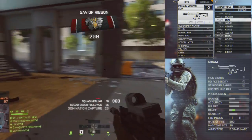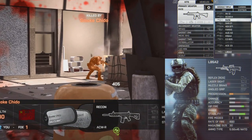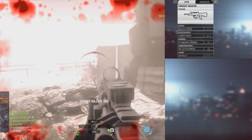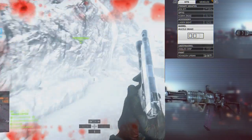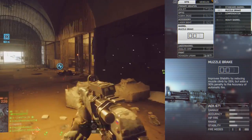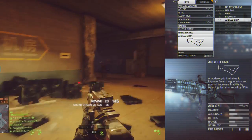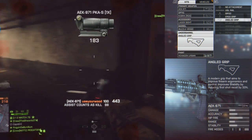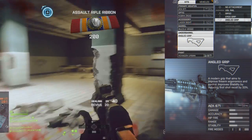Other assault rifles I like to use in the same style as the M416: the AUG A3, the ACE 23, and if you have Premium, the L85A2, which has a high rate of fire and shoots like a laser. For close-quarters combat with the assault kit, I like the AEK or the FAMAS — both have an extremely high rate of fire but also a lot of recoil. I counter that with the muzzle brake to reduce vertical recoil by 25% and the angled grip to reduce first-shot recoil.